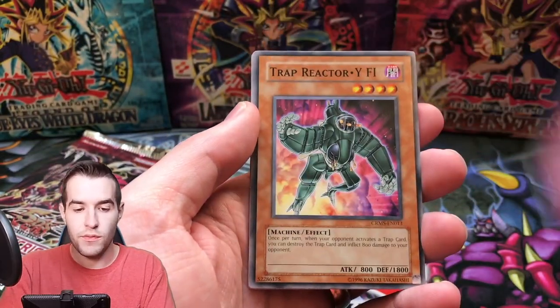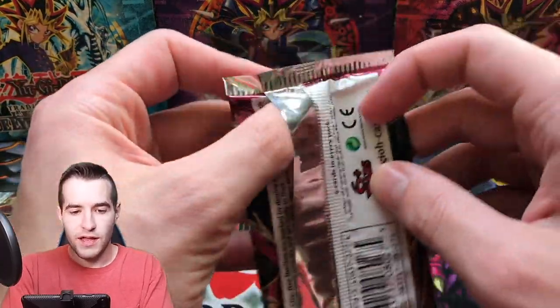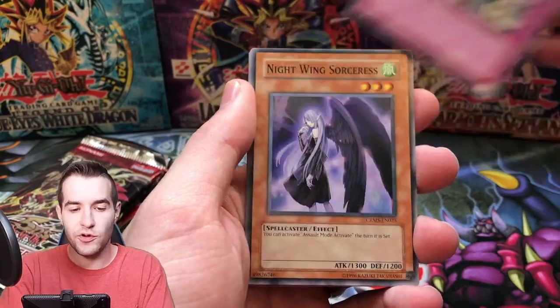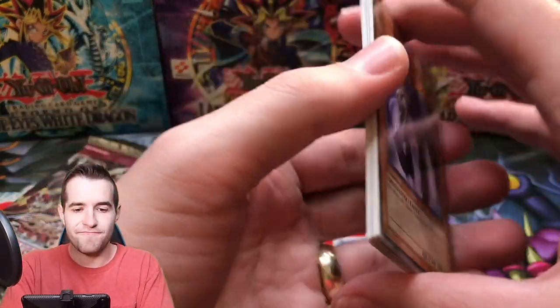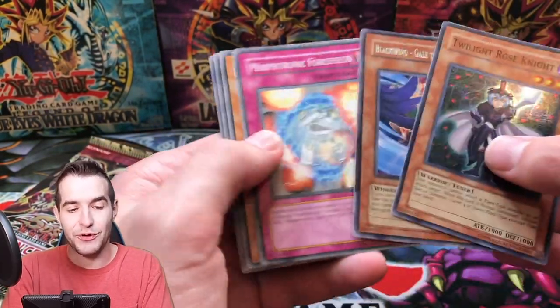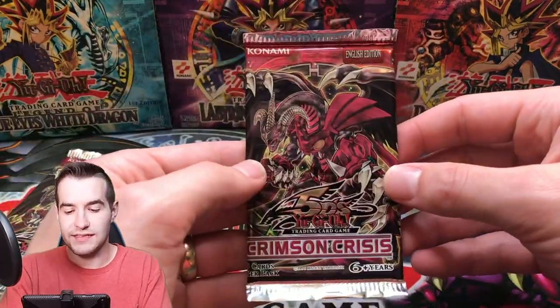Five more packs. Can we pull something epic? Assault Counter — we've pulled two out of five, not bad. Ebon Arrow, Trap Reactor Wi-Fi, and Synchro Change. Two Sword Marauder and Seed Cannon. There are sirens in the background — I don't know if you guys can hear that. Ebon Arrow, Dark Tinker, Trojan Gladiator Beast, Nightwing Sorceress, and Assault Beast. Nightwing Sorceress, Telekinetic Power Well, Fake Explosion, and a Twilight Rose Knight — another Gale of the Whirlwind! Very nice card. Another Super Rare. Two packs left.